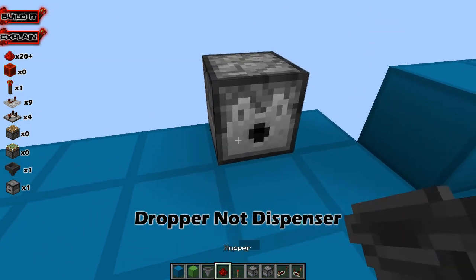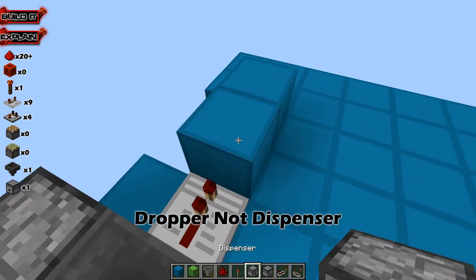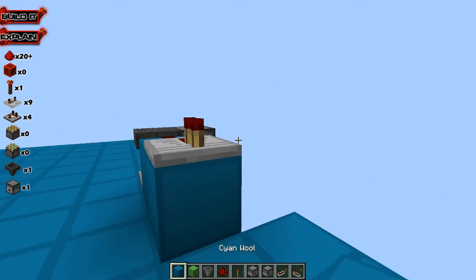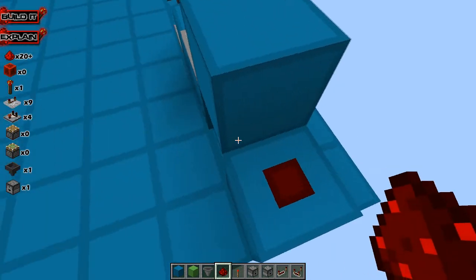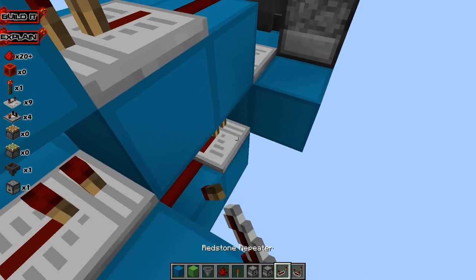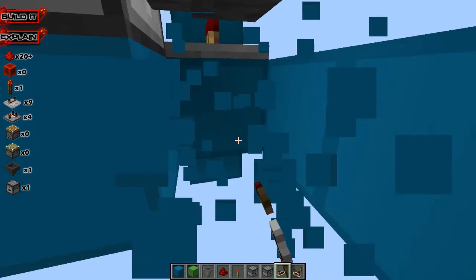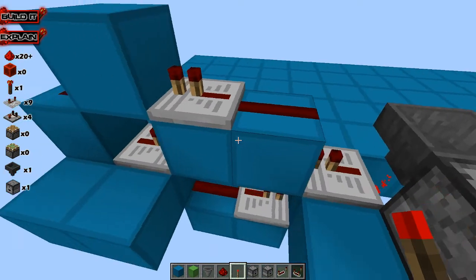We're going to start off by placing a dispenser with a hopper going back into it, a comparator going out of it, redstone going across the top, with a repeater going into a block with a piece of redstone on that block, with a repeater pulling out that redstone, activating this redstone and activating that block. That block needs to have a redstone torch on it underneath the hopper to hold that item.